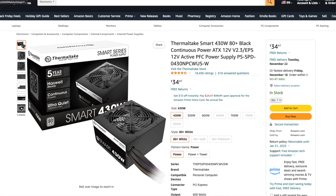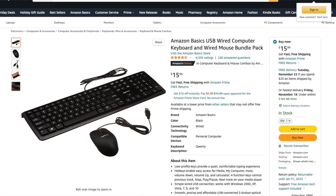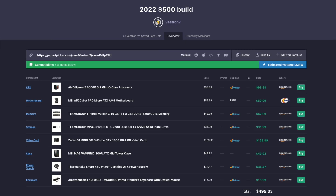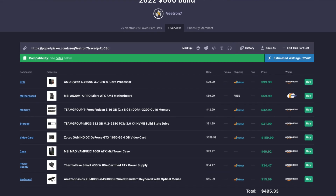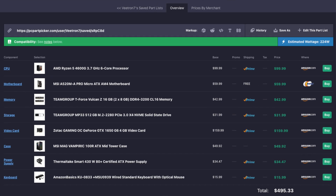I went with a Thermaltake Smart 430 watt power supply, 80 plus certified — it's not bronze, silver, or gold, but it does the job. I went with Amazon Basics mouse and keyboard for all the builds; if you want to spend more on those peripherals you can. That pretty much completes the $500 build. It's a very basic build, it's going to get you playing games, it's not going to look the prettiest. If you have a $500 budget this is what you could build — just don't expect a pretty looking build, but hey, it works.